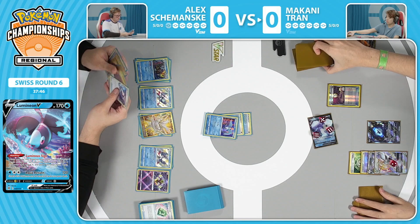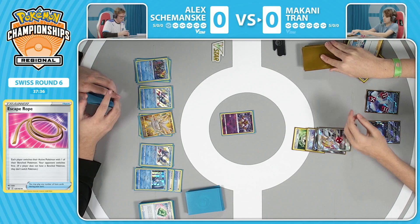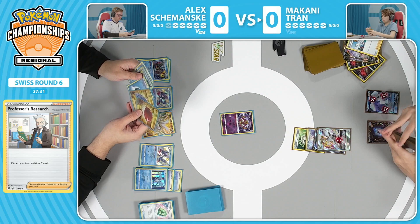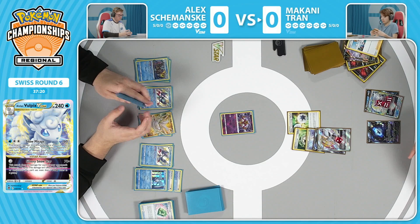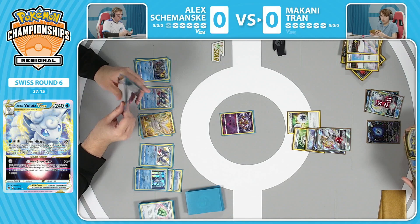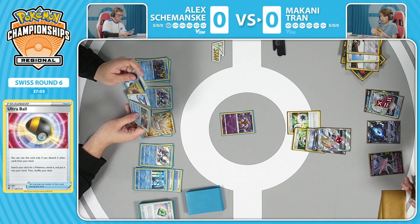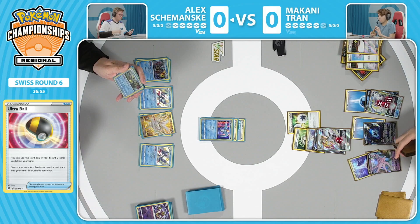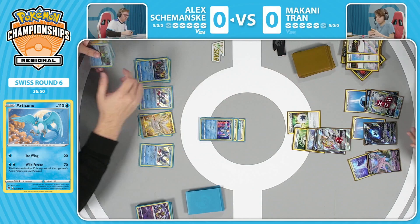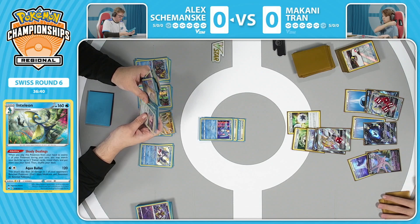Finally we're seeing something happen. Lumineon is benched to get a supporter - we're going to see the Research. The Escape Rope is absolutely huge - that is their one out to switch, the only one. Got to make use of it. Alex promotes the Radiant Alakazam. We're finally going to see some prizes taken by Makani and some energy acceleration. There's a Double Turbo Energy - a little bit late unfortunately. Ultra Ball here discards two cards and searches out another Pokemon. Now we have the Espeon V coming into play. Trinity Nova searches several energies out of the deck and attaches them to V Pokemon on bench - so there's energy on Lumineon V and energy on Espeon V as well.